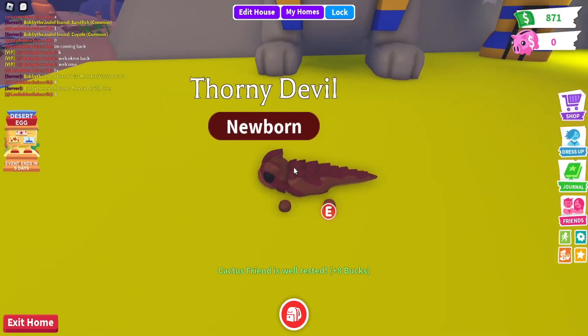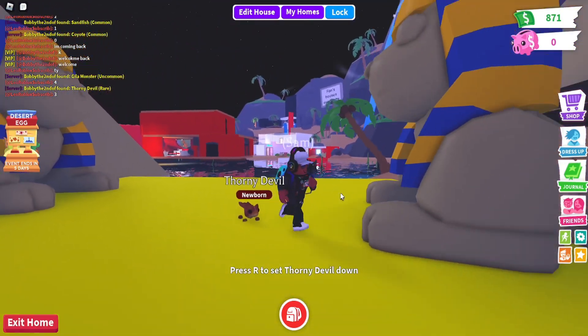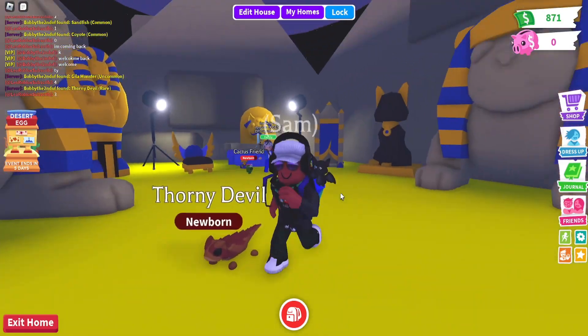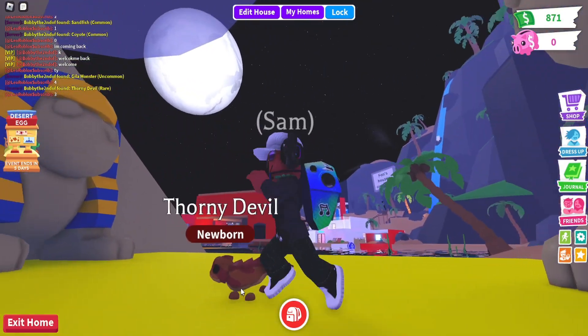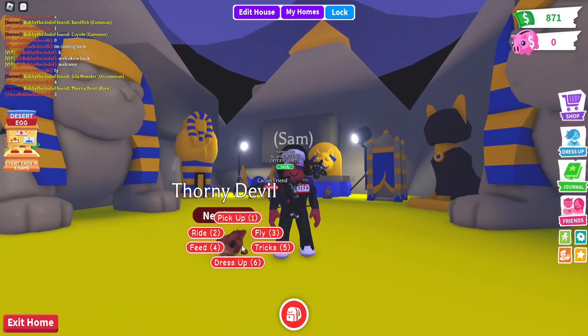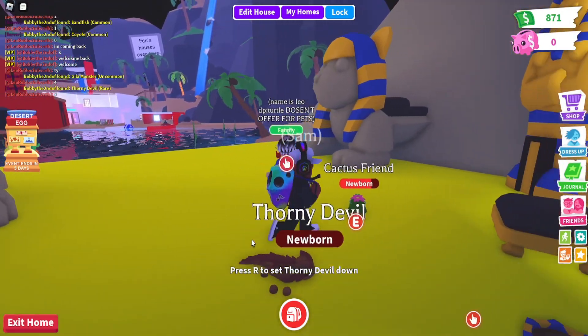That is so cool — it's all red. Look how you hold it, oh my gosh. It's so adorable. Well, not adorable because it's got spikes, but it's so lovely. Look how it walks — it's so slow. That is strange. But yeah, that is wow — that is lovely.